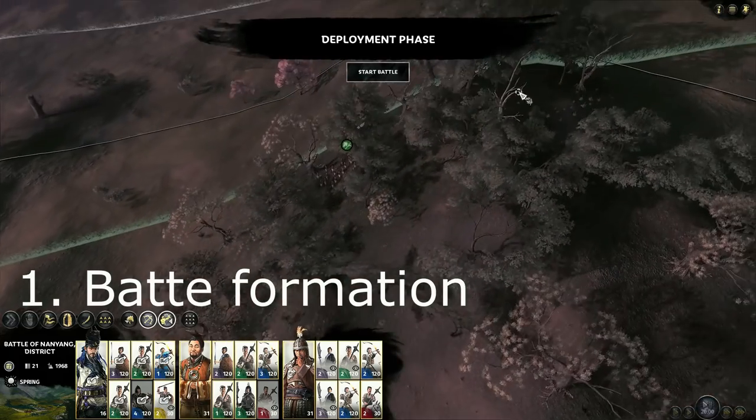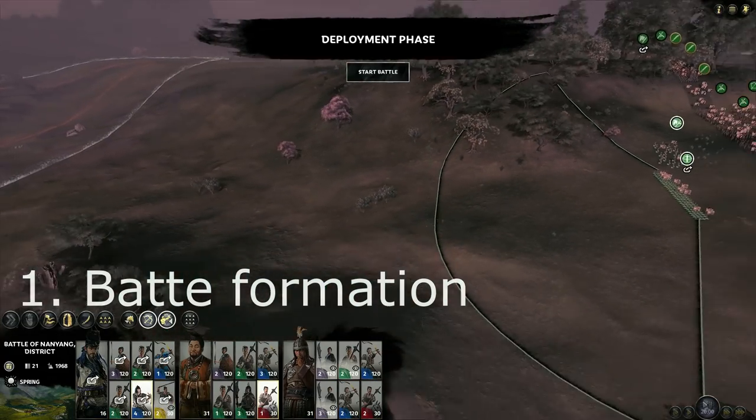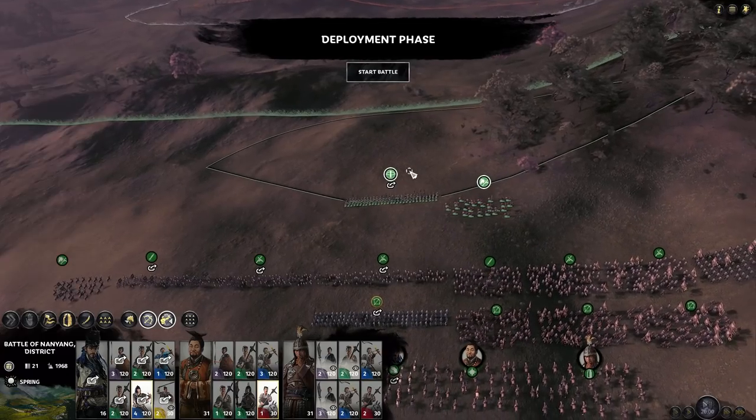So first things first I move all of these units back so I can actually work with this line here. I always start my battles on the deployment line because I want to get as close to the enemy as possible as soon as the battle starts.